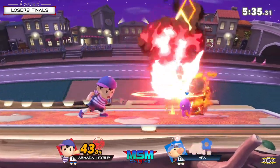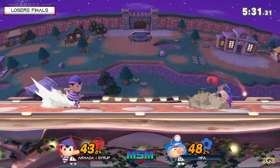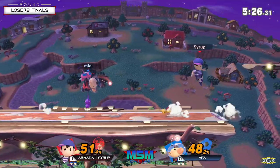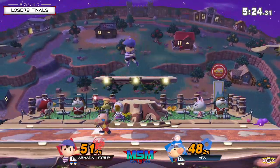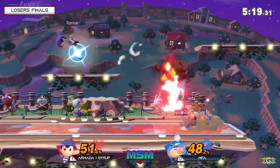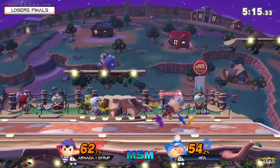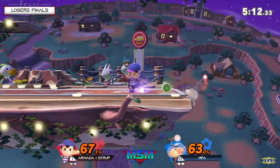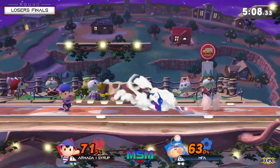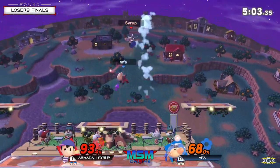Even with the whistle, Seraph is just not letting up on these edge guards — continuously trying to push MFA off the stage. It's kind of crazy when you think about the matchup: Olimar as a character you'd feel like you have to play slower because he's a zoner, but Seraph knows if he doesn't play fast and strong to get a lead, it's going to be Olimar slowly taking him down. You kind of have to run over Olimar before he gets a chance to run over you. Outside of his whistle, Olimar's defensive options just aren't super strong, and he has trouble landing too.